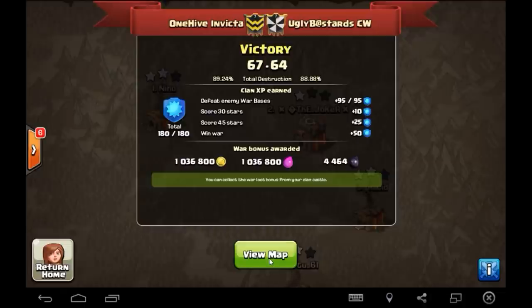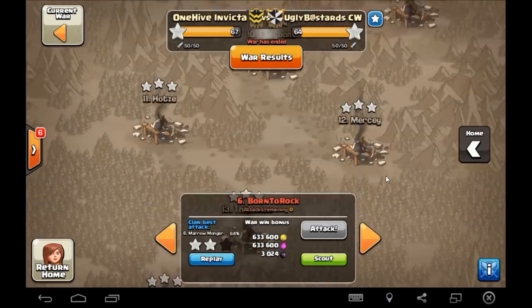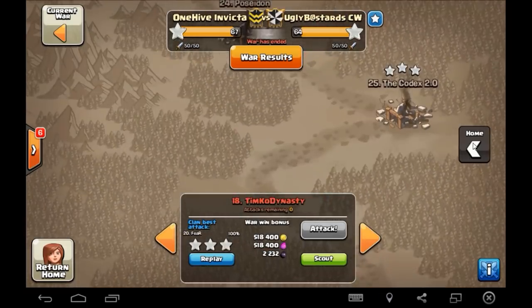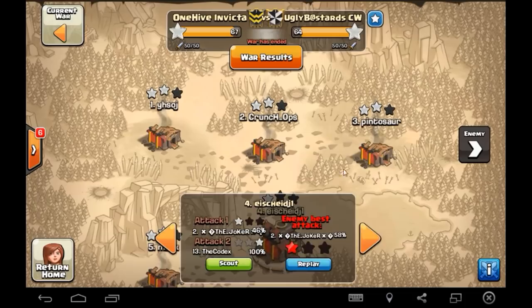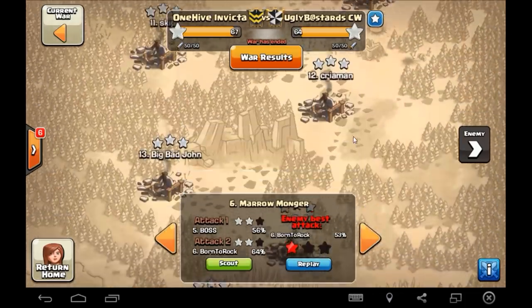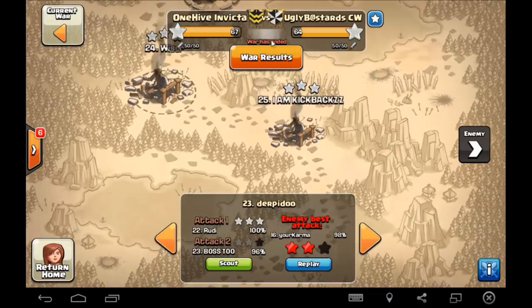These guys brought the heat, they were pretty good, had nice bases. We missed a 2-star on one of their 10s, but we did clear the 9s. They used 50 of 50 attacks, definitely showing what they did to our bases. They missed Ice and they missed Morrow, and then they missed a couple of our 9s as well — Fear and Derp. So there was the difference in score.